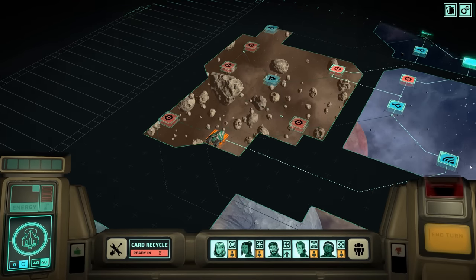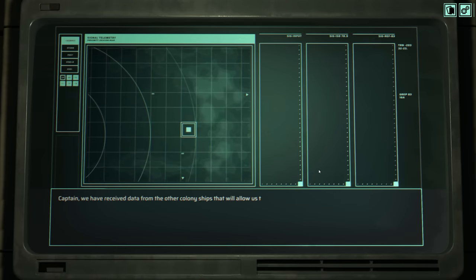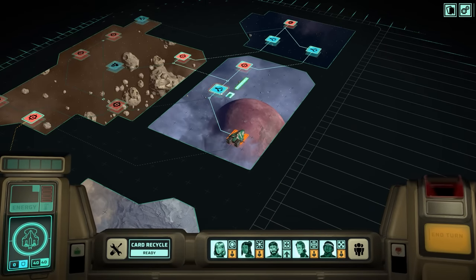Where do we want to go next? We have only one choice, and that is to go for a transmission — another opportunity to boost up our crew. Max shields for every three attack cards gains an energy. Or if you exhaust or discard, gain some shields. This would mean that my draw-and-discard mechanic suddenly becomes pretty useful — it was already pretty good, but this makes it even more useful. I think I'll go ahead and take Shield Flow. That character has now been leveled up.